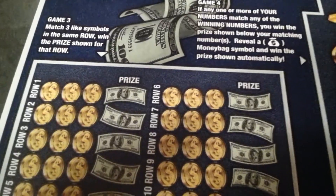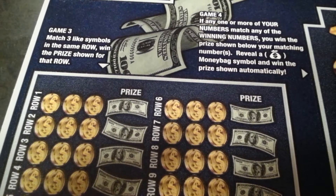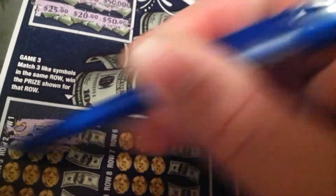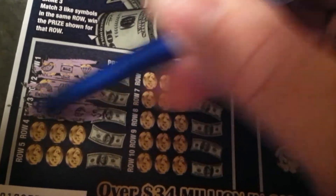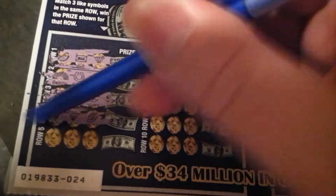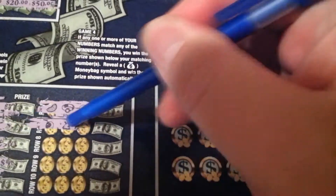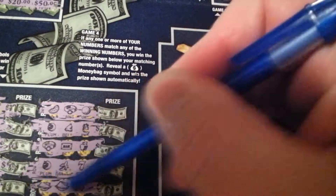Down here: match three like symbols in the same row and win the prize shown for that row. Nope. Close. Nope. Nope. Nope. And nope. Nada. Nada. And nada — nothing on game two.